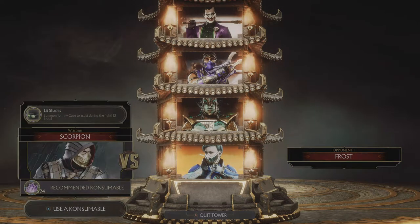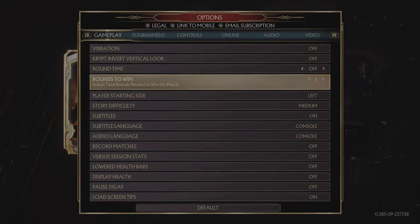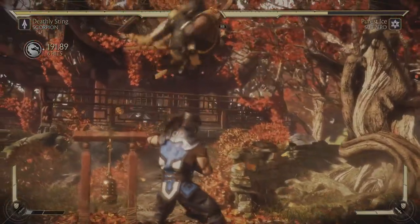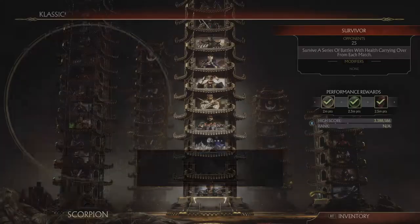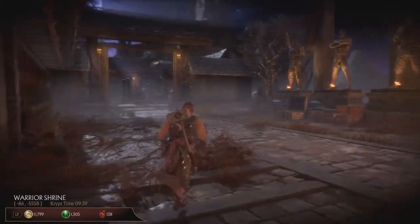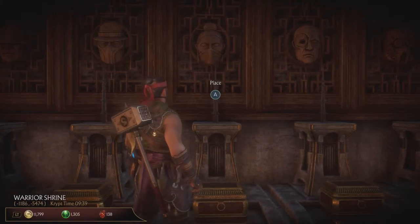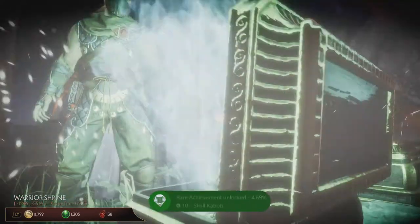You can also farm hearts locally, playing against the CPU in matches set to one round only, then pressing retry at the end to speed up the process. If you get hit during a match you can pause and restart. However, it might be better to do it in the towers, because in the towers you'll also be farming heads for the head chest in the crypt — one fatality counts toward one severed head. Unfortunately, you can't farm heads locally; it only works in the towers.